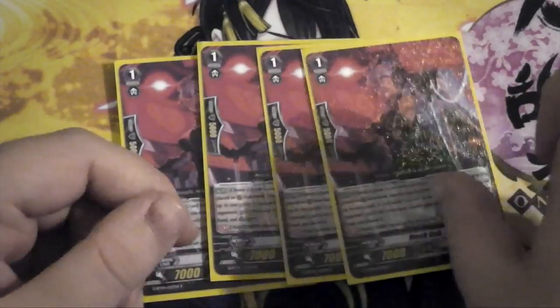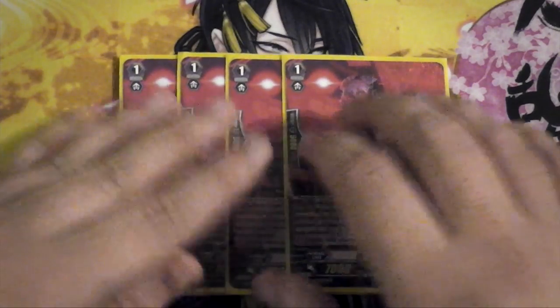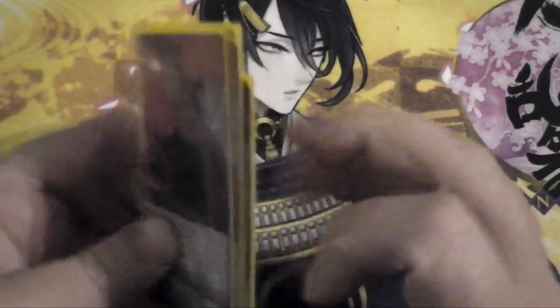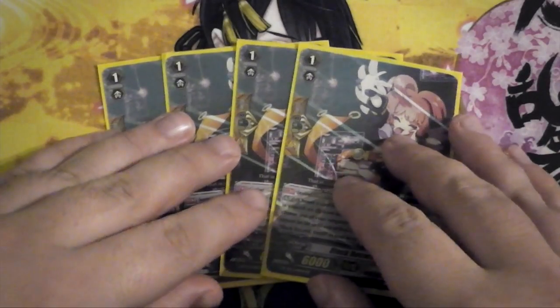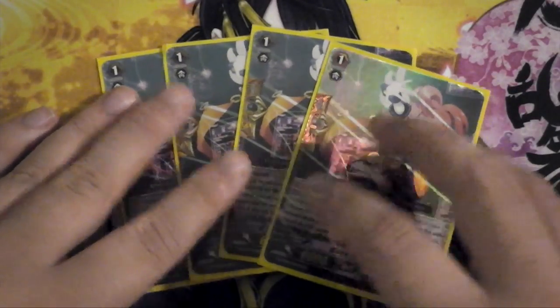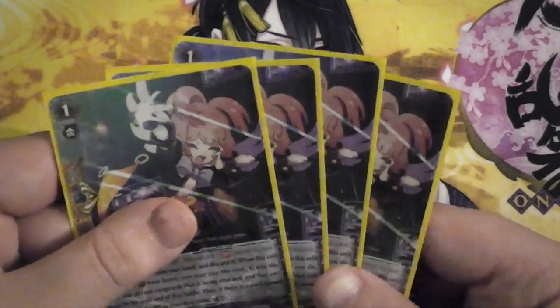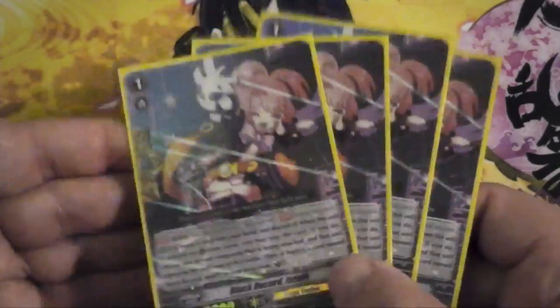I run 4 of the stride fodder, Black Core Nakir. Not much to say about this — it searches out the main grade 3 Gavrail from the deck if you need to get it, and basically guarantees your strides when you've got these in hand. And we've got 4 of the new Perfect Guard. You don't really need the un-flipping skill with this because there are ways to un-flip with the deck as it is, but it doesn't hurt either. You can't guard a rear guard but you generally won't have any problems filling your rear guard back up.